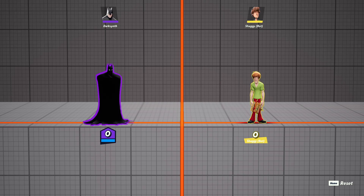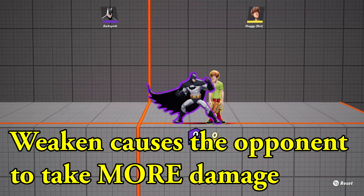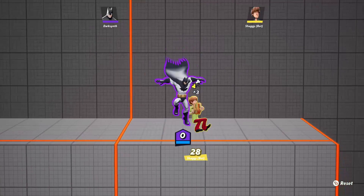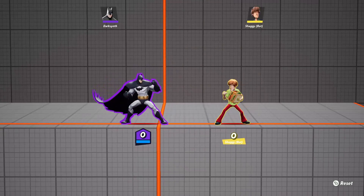On a side note, I want to go over some of his buffs from this beta, because last beta he was a very underwhelming character. What they did is they added more weakened debuff to Batman's moves. His up attack gives you one stack of debuff. Also, the string on up air — up air attack 2 — which is the string because he gets two hits from his up attack, that also grants a stack of weakened debuff.